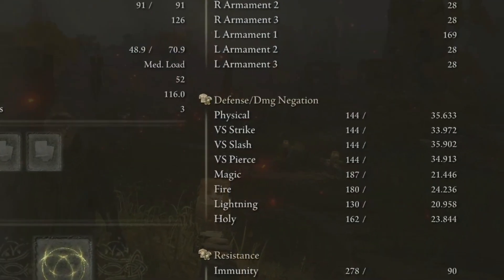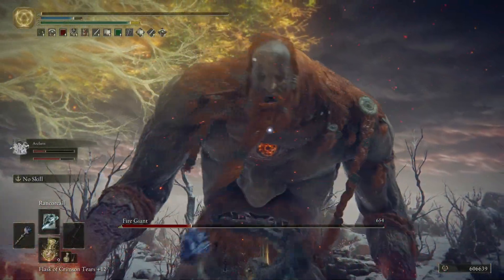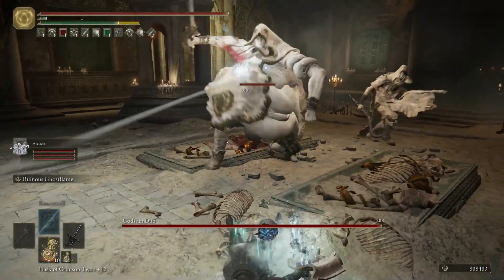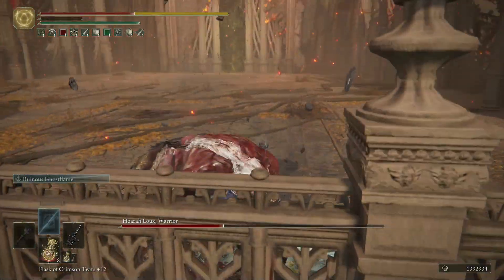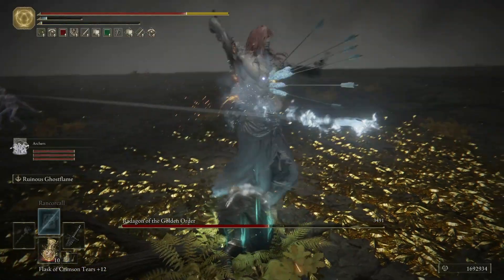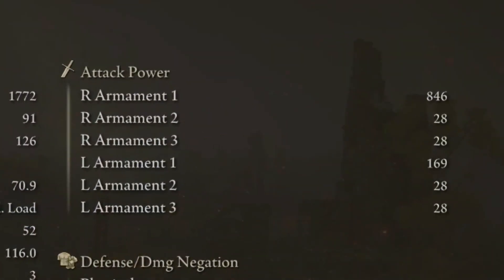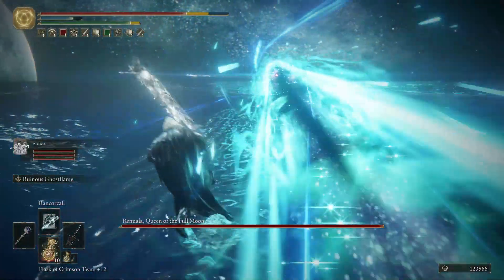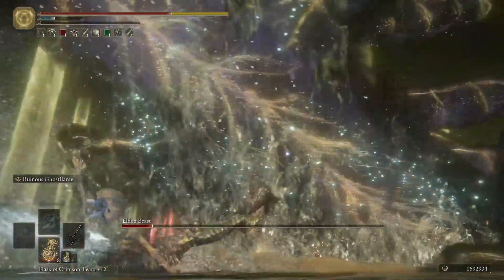Boiled Crab reduces the physical damage we receive by 20% for a minute. It's my favorite consumable when facing bosses with high physical damage like Fire Giant, Godskin Duo, Maliketh, Godfrey, Radagon — basically almost all end game bosses. Exalted Flesh raises our physical damage by 20% for 30 seconds. It's great to use against opponents with low or no physical damage, like Rennala, Gideon, and Elden Beast.